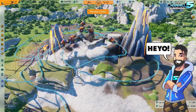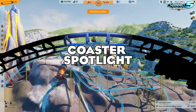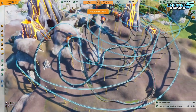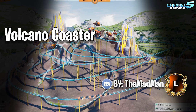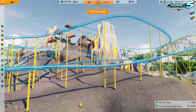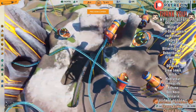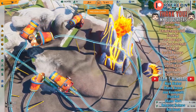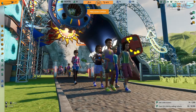Heyo everybody, Johnny5alive here and welcome to our very first ever Park Beyond Coaster Spotlight. Today we're going to be looking at the Volcano Coaster created by the Madman. We have this coaster open to the public and the guests are going to come with us on a journey across a gigantic volcano.